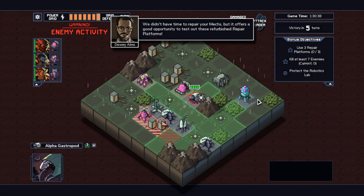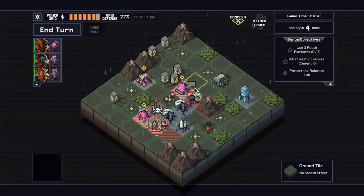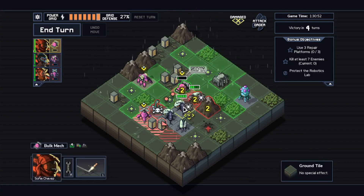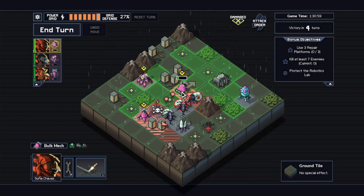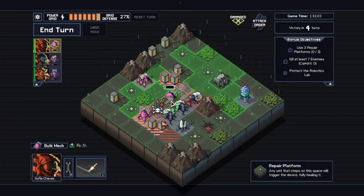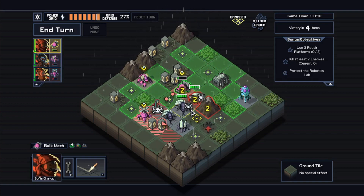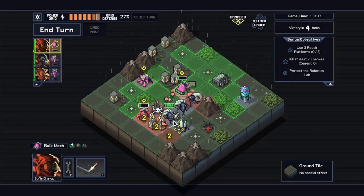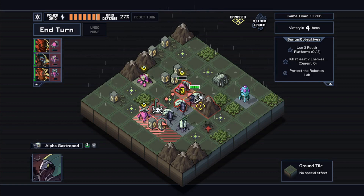I bet the Spider-Man powers — they're our rivals — for the affection of the Spider-God. So we need to use the repair platforms, right? There's one right here. One cool thing about these guys is they do not get pushed when you hit them with pushy things. So if I were to bring Sophia over here, I could hit both of these and make them go away for the turn without damaging anything else. This one's actually the only one threatening the building, though.